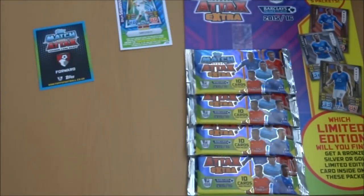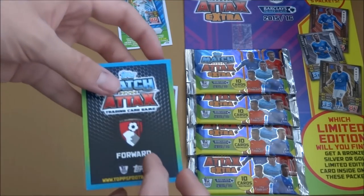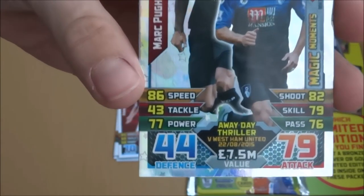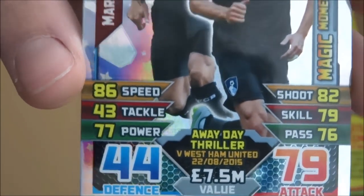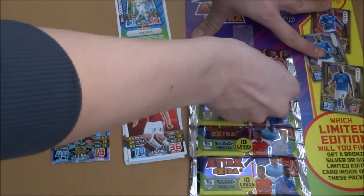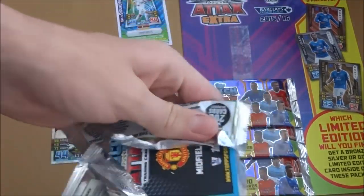We've got that card quite a lot of times now. That's an icon card. And the Bournemouth card is the Magic Moments attacking duo of Mark Pugh and Callum Wilson — Away Day Thriller vs. West Ham on the 22nd of August 2015. Nice little pull there. Of course, that's before Callum Wilson got that horrible injury which pulled him out for the rest of the season. So let's get into this next pack.